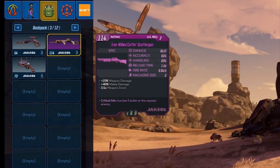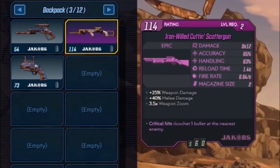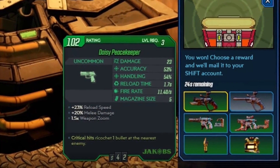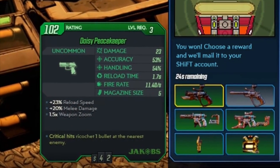Let's go up in rarity and take a look at a purple epic Jacob's weapon: the Iron-Willed Cut and Scatter Gun epic shotgun. We can see the damage is represented for shotguns as 8 times 12 — how many pellets times how much damage they're doing. The random stats are a 25% weapon damage increase, a 40% increase to melee damage, and a 3.5 times weapon zoom, with the Jacob's perk still being the same. One last gun to look at is another uncommon Jacob's pistol, the Daisy Peacekeeper. It has a 23% reload speed increase and only a 20% melee damage increase. In other Borderlands games, a melee attachment would be a 50% or 100% increase — nothing in between. This shows a lot more variability. We also have a 1.5 times weapon zoom.